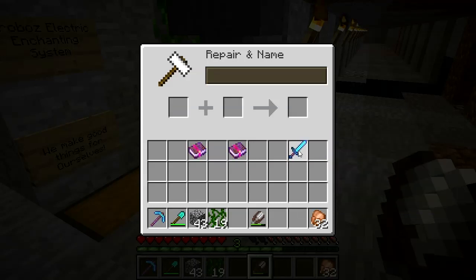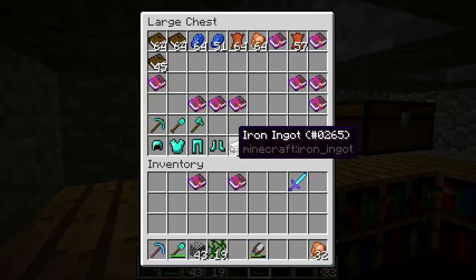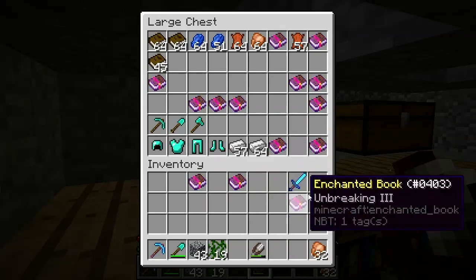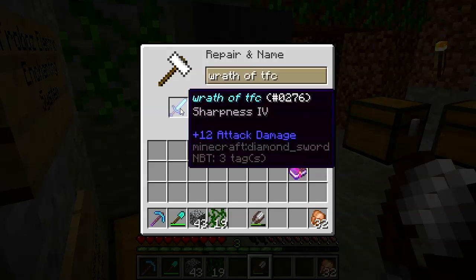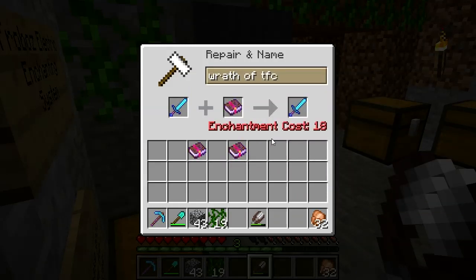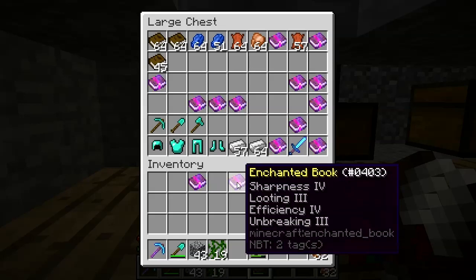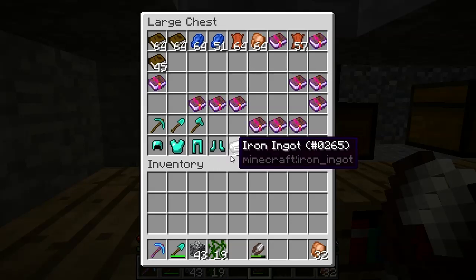I see no reason why I shouldn't have a Sharpness 5 Looting 3 Unbreaking 3 Knockback 2 sword — none at all. But Mojang has apparently made it impossible or bloody damn near impossible. Let's see — can I at least put an Unbreaking 3 on here? Pop this Sharpness 4 sword — Unbreaking 3 — 18 levels. Okay, so that's possible. Fine. I'll set the sword up here along with this book and this book that I really want to use but apparently I'm not allowed to use.